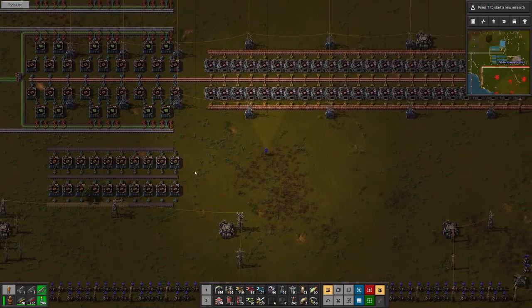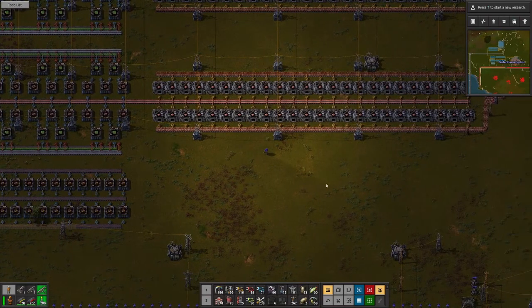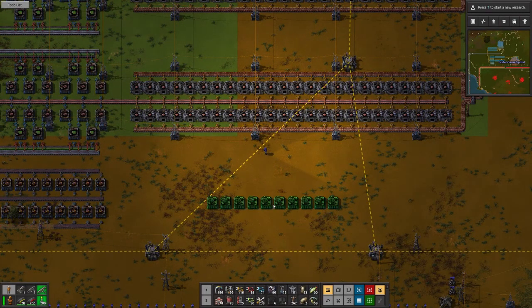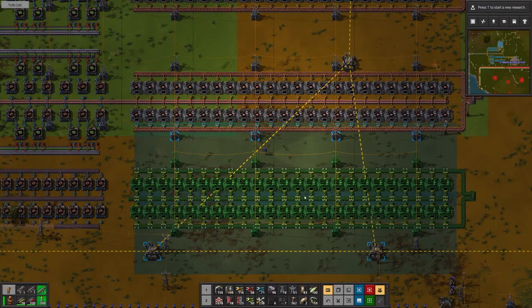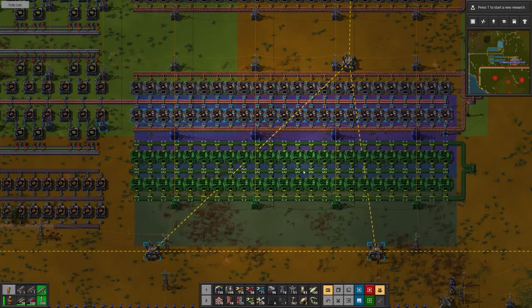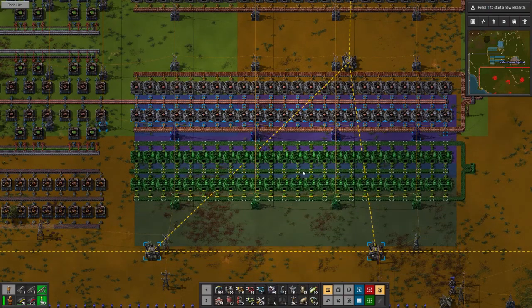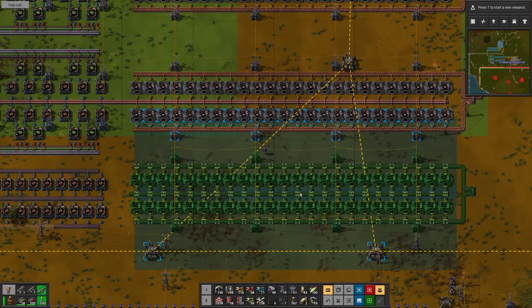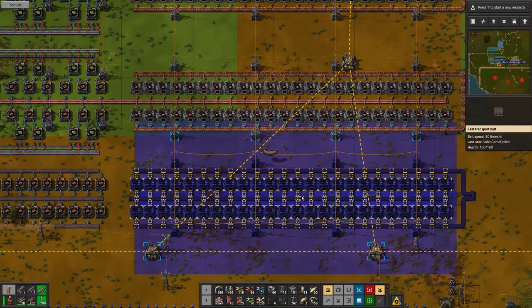Now we can have this smelting array right smack dab in the middle and split it or offset it — we'll find out. I should have that right there without the RoboPort. We'll use the splitter to split the output, and this will require less substations.